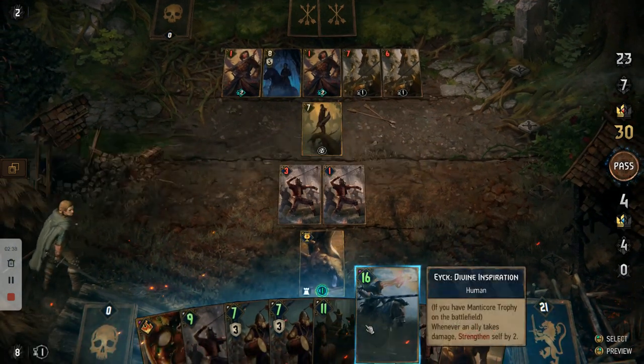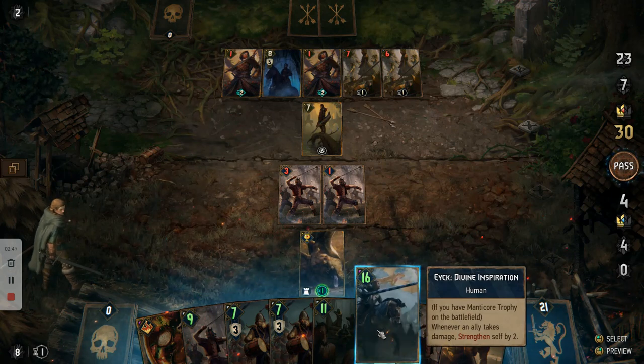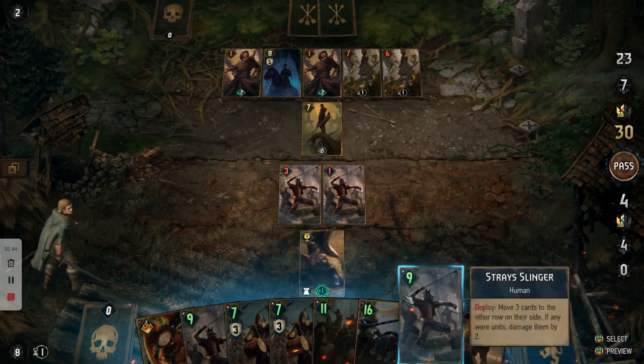As you can see, every time our ally is taking damage, Eek has gained 2 strength.